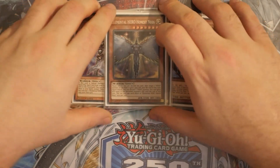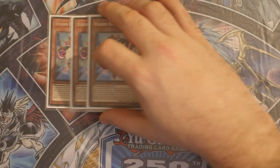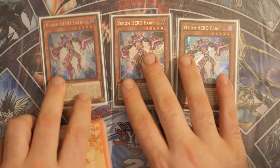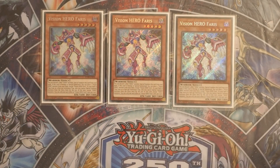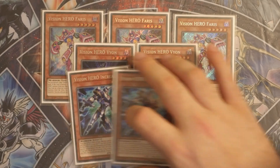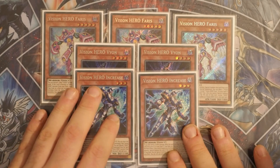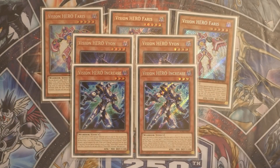The main card that Stratos is going to be searching is your Vision Heroes, mainly Vision Hero Faris. We're going with two Faris, two Vion, and two Increase. You don't have to play two Increase, but if you play one you'll see it in your hand every single time. If you play two you'll still see one in your hand but your combo won't be dead.